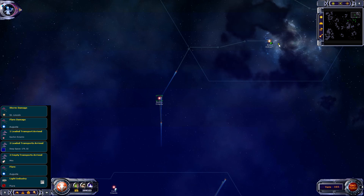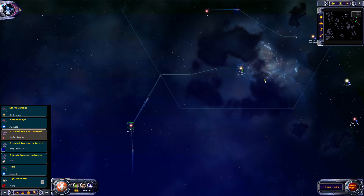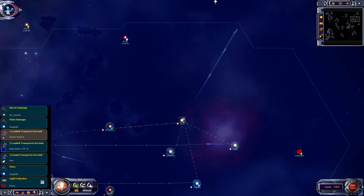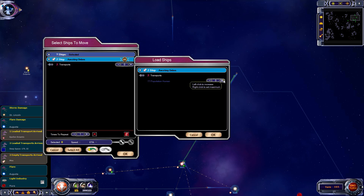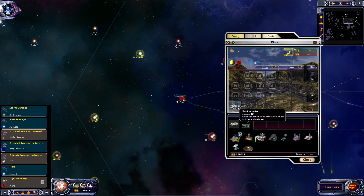Other transports arrived. I won't be able to send this one as I understand it. Oh, that's made a liar of me - it must only check the final destination square. Two empty transports arrived at MITO, let's get them up there as well. All that industry is done.